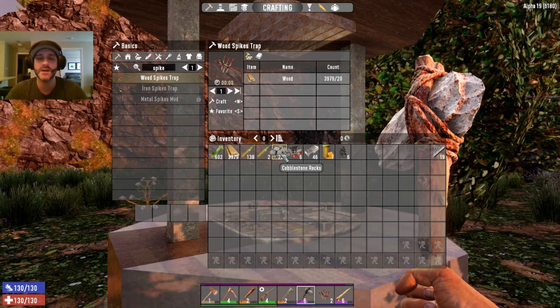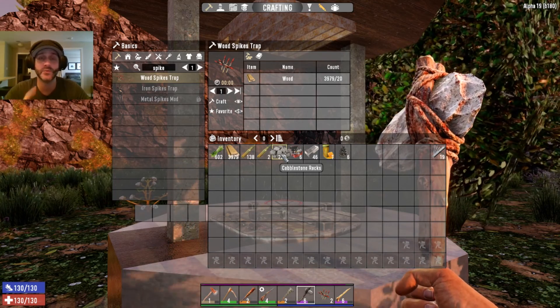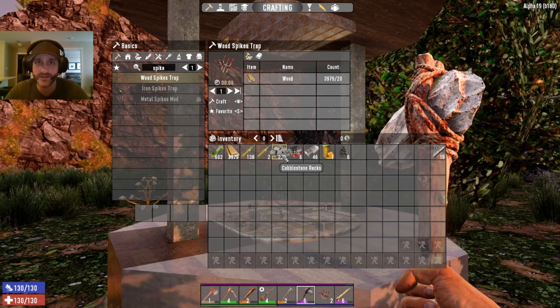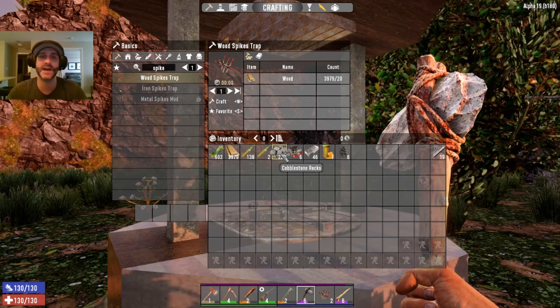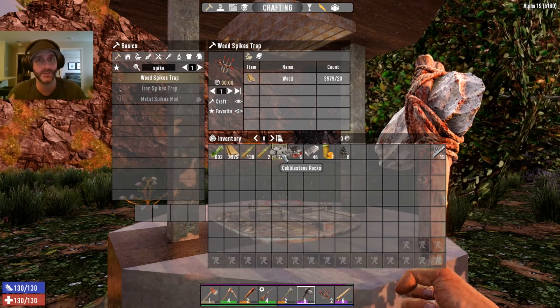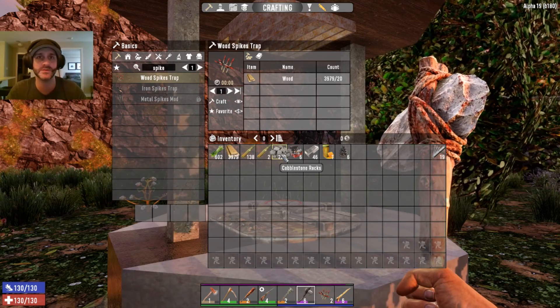It also adds to your chests. Now if you have a pre-existing world and you put this on, you're going to have to build a new chest to be able to have the extra slots implemented. But your backpack will automatically show up once you log into your game.